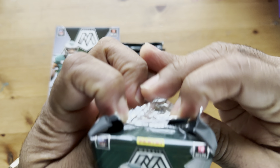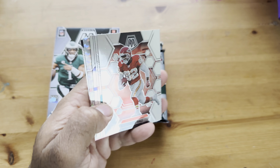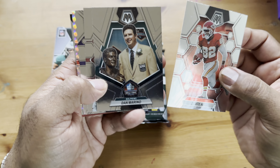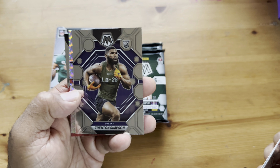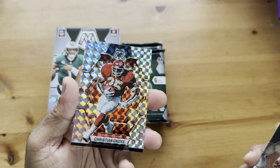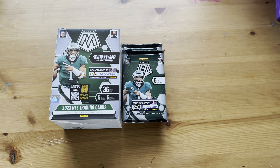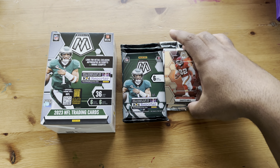Really want a micro mosaic of CJ Stroud. So here we go. We got Dante Hall, Dan Marino, Christian McCaffrey — it's really dark in here. A card I've seen everyone pull: Trenton Simpson rookie. That's a nice card; I have his autograph. Christian Okoye and Michael Vick. So it's okay. Let's put it on here just in case.